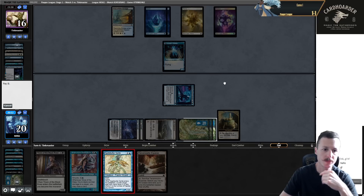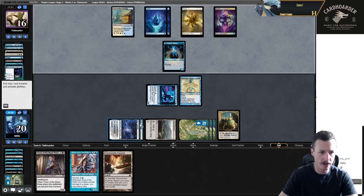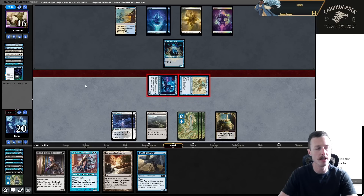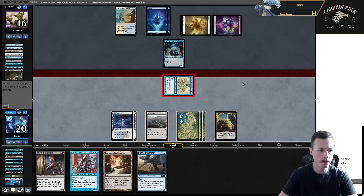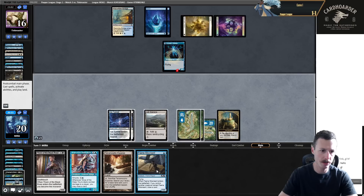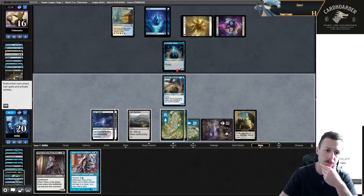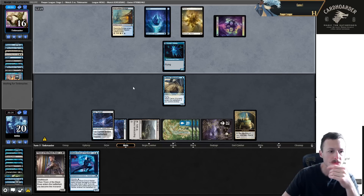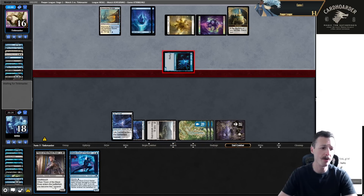Flash in Stutter, then attack with both and Ninja. I think I'm going to do it - get to utilize my mana well. If I draw a land I can flashback Chainer's right now. Attack with both, they get to eat one creature but then I get Ninja of the Deep Hours to hit. They Cast Down it. Cast Miscreant, cast Ninja of the Deep Hours. Counterspell. Cast Down - they take the Monarch, but I can play Thorn if they don't have a third counterspell.